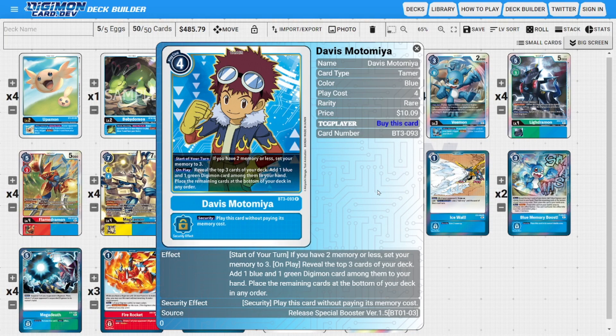Lastly, onto the Tamers: I'm running two copies of Davis as the deck's dedicated memory-fixing Tamer, ensuring our memory is always set to three if it's ever less. Davis is also a fantastic searching tool — his on-play ability reveals the top three cards, adds a Digimon with blue in its color and a Digimon with green in its color from among them into our hand, with the rest going to the bottom. This could potentially draw us two cards as long as one is a Raidramon, helping overall consistency.